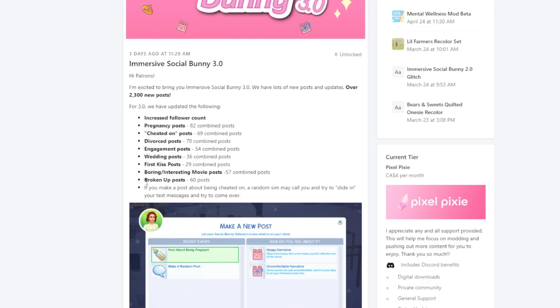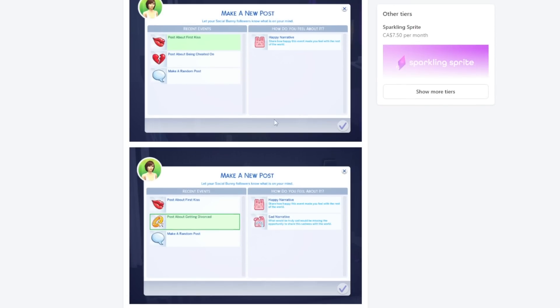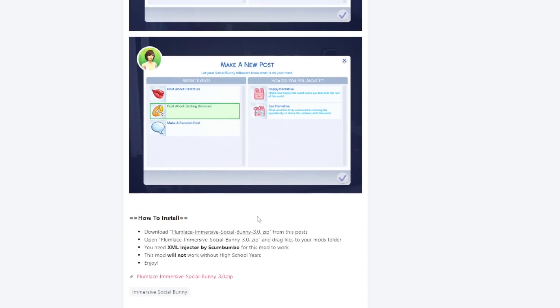There are engagement posts — 54 of those — wedding posts: 36, first kiss posts: 29, boring/interesting movie posts: 57, and broken-up posts: 60. If you make a post about being cheated on, a random sim may call you and try to slide into your text messages and try to come over. Oh my god, they can slide into the DMs!